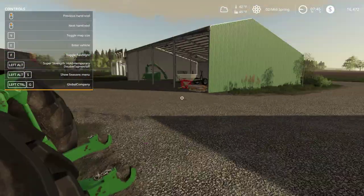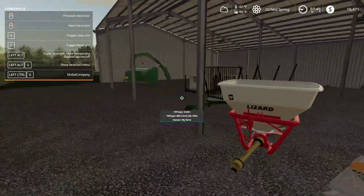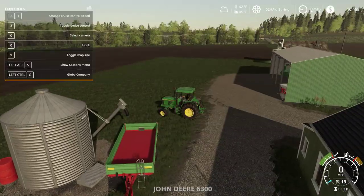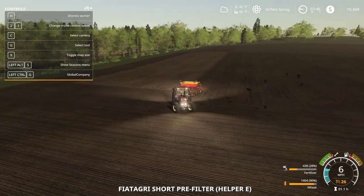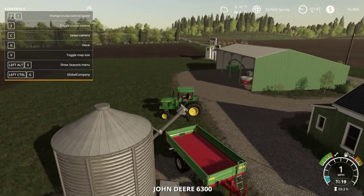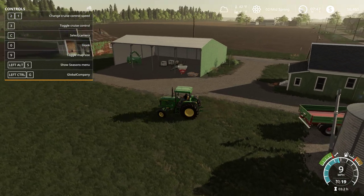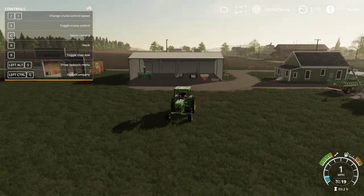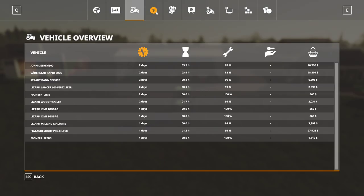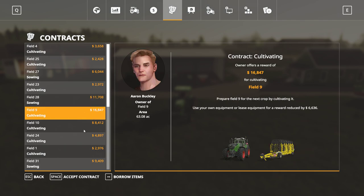I could swap tractors and try to get fertilizer — there isn't enough fertilizer in here to finish the job. We're literally maybe six or seven passes away from being done. In the meantime, I said I was going to try contracts. Cultivating contracts are pretty nice — if I do my own cultivating I could make the most money, but I don't have my own cultivator.